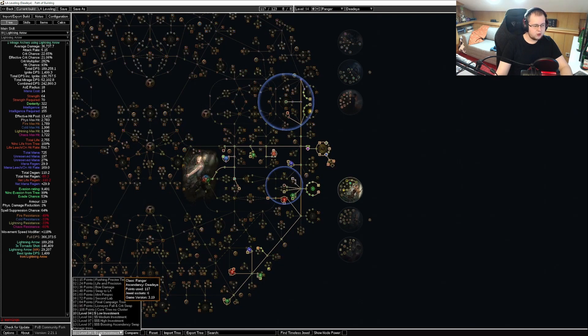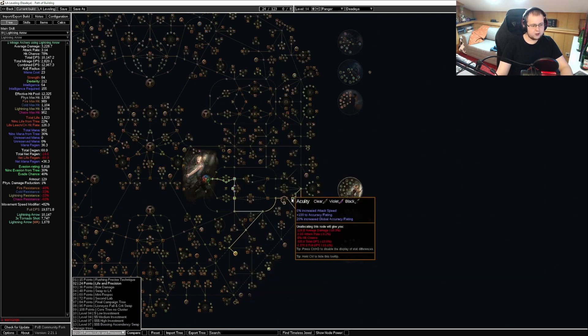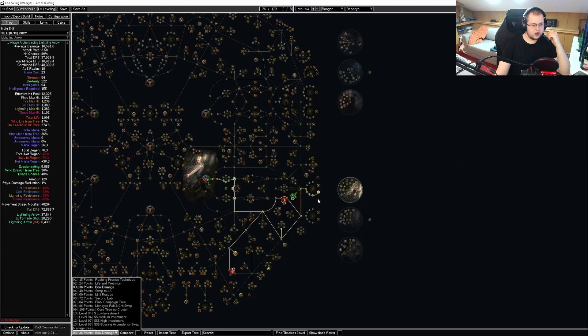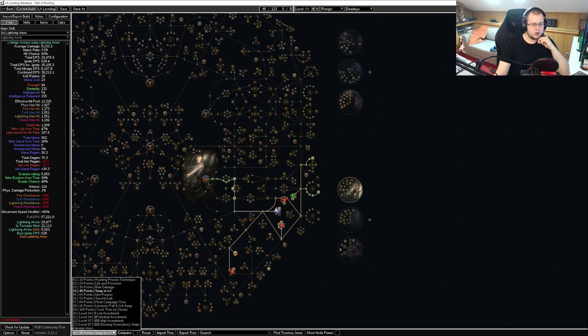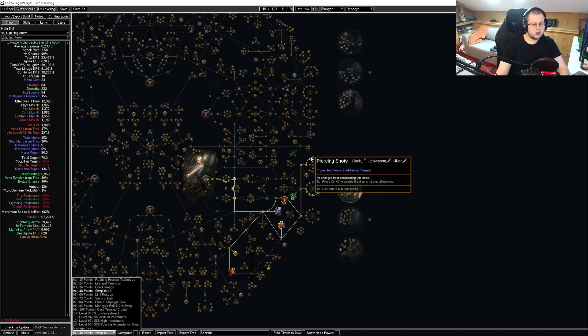For the leveling tree, we want to start by rushing to Precise Technique. Afterwards get some life, Precision, and the accuracy rating nodes, because we want to keep our accuracy rating above our life. Then we're going to get more life and Master Fletcher. We're going to get Winter Spirit because we have a bit of physical damage on our gear which we want to convert, utilizing Lightning Arrow or the Artillery Ballista — just getting a bit of cold damage in there so our Trinity is going to be consistent. Going to use Primal Force to get more elemental damage, and utilizing the pierce so we can trigger Trinity through Lightning Arrow after the first lab.